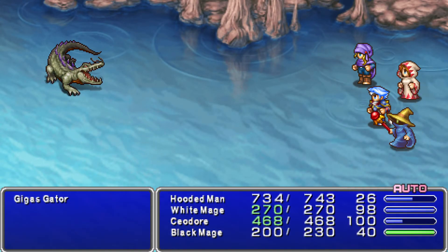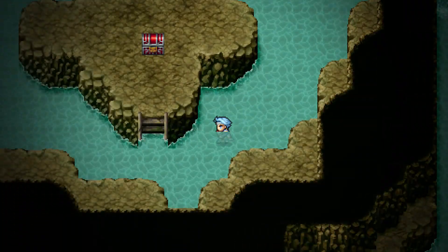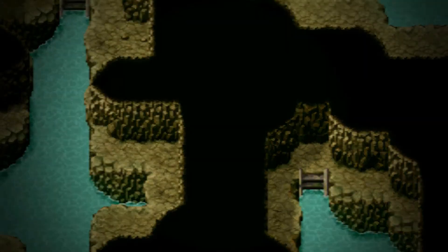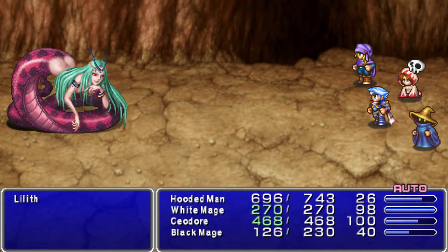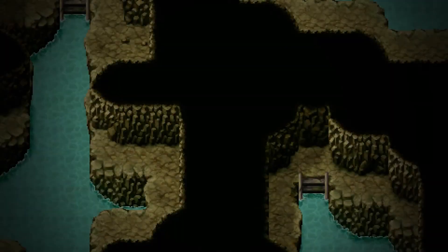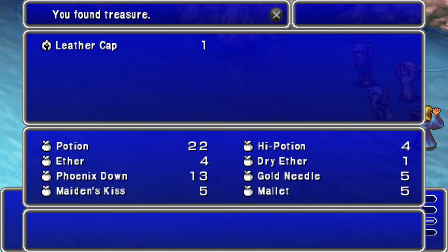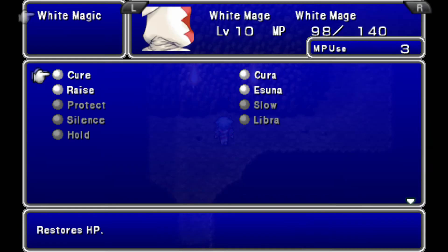We wanna get that. The fact that the Gygas Gators get two attacks is not very nice. Oh, this was a shortcut — this is what I was looking for. So this would have connected up to the Coral Sword if I'd gone that way, so I didn't need to backtrack. I thought there was a way through, but you know how it is. This dungeon's a little bit more dangerous than the last one, but I think we're holding it together.